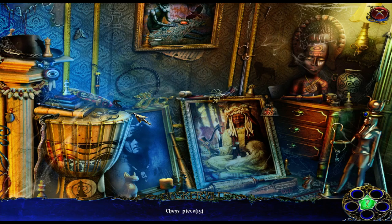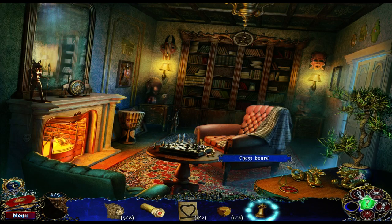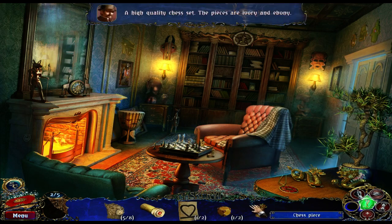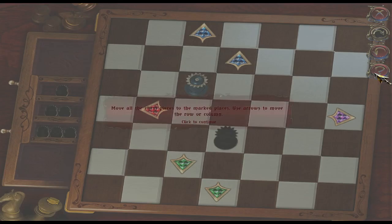Let's do the hidden object. Chess pieces — okay, look for all the chess pieces. Found a chess piece. Oh, it's a chess puzzle! Yay.